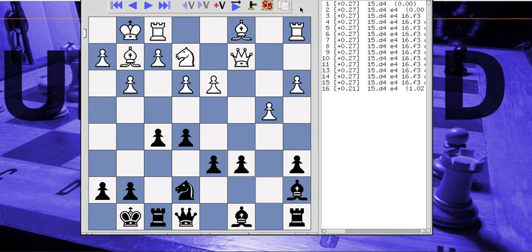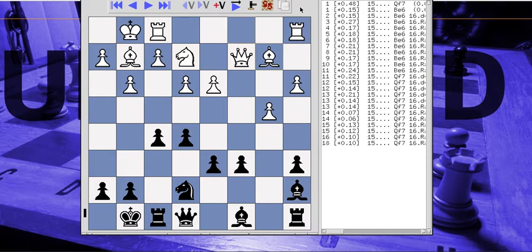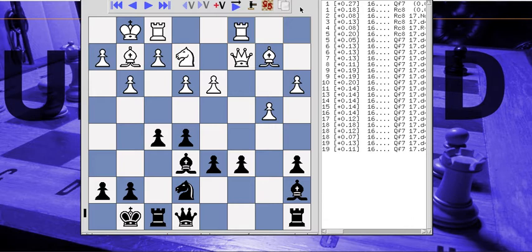Here's where it varies — the computer says D4 gives him a very slight advantage, and I believe he developed his bishop, which looks equally as good. At that point it says I should play Queen to F7. Instead I develop my bishop, which the computer apparently has no problem with. Now it says I should move Queen to F7 again — I still don't understand what it is about Queen to F7 that's so magical.